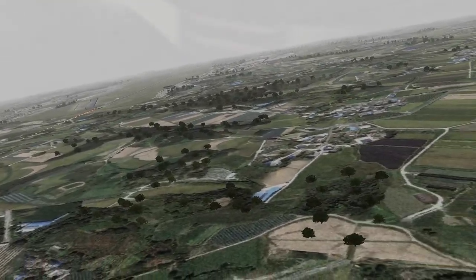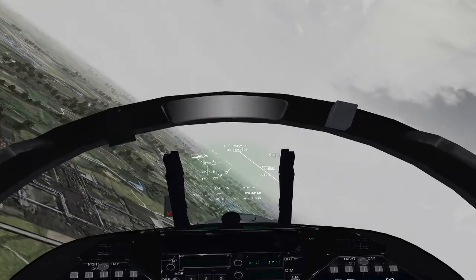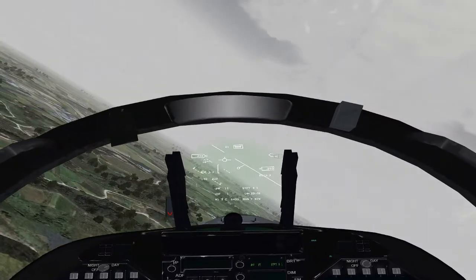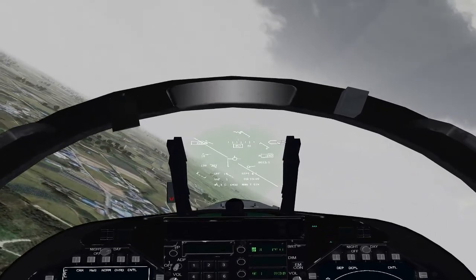I'm going to start my turn at 700 feet, but whatever is comfortable for you. There's a thousand feet on the radar altimeter. You can see our flight path indicator is kind of all over the place right now — that's just because we have some turbulence. We'll do a nice turn to the left.